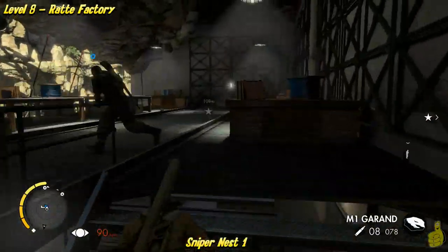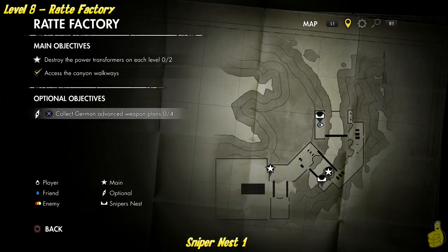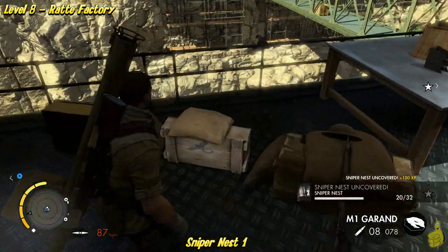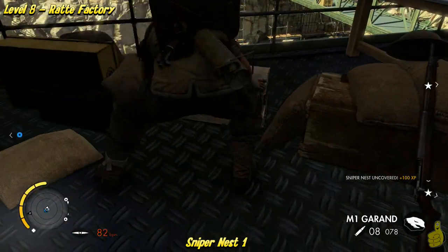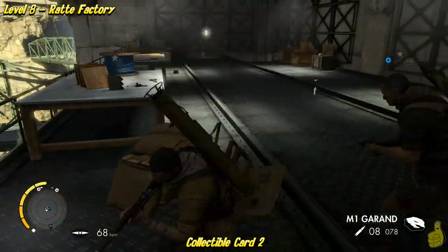Speaking of cheeky, we missed something here in a second. We're going to go ahead and grab a sniper nest right quick though. You can see it's kind of a weirdly placed one — it's just like a box on the ground. Go ahead and activate that by pressing the icon indicated; it was X for us.